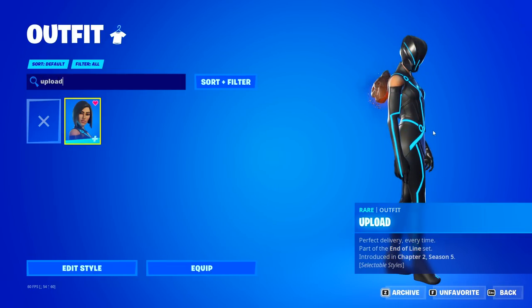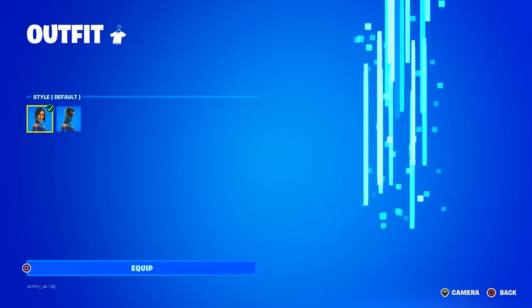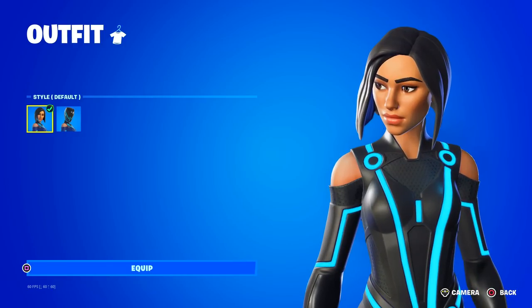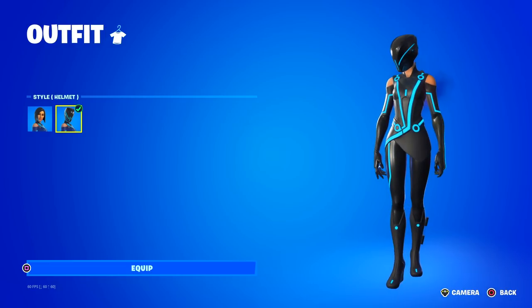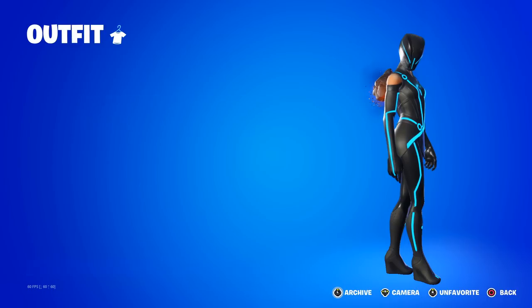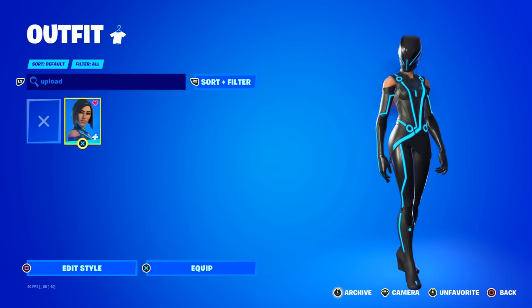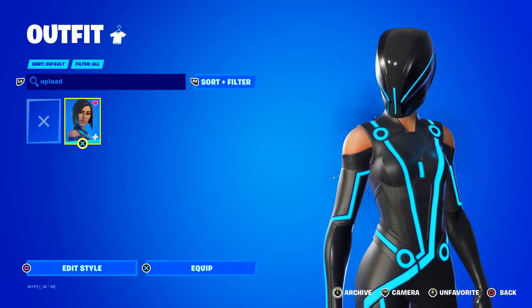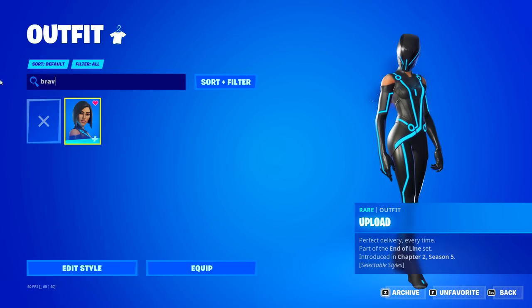My first kind of rare skin is the Upload skin, as you can see. This one was a Fortnite collab with the movie and series Tron. If any of you watched the Tron movies or shows, you know what this is. They released a bunch of skins, and I only have this one. It hasn't been in the shop for, I think, about 700 days or something. So, it's definitely starting to get rare right now. I kind of like this skin — very, very cool. There are two edit styles.